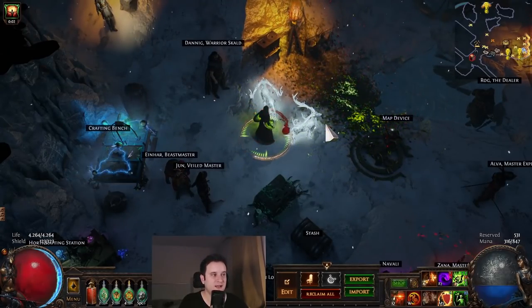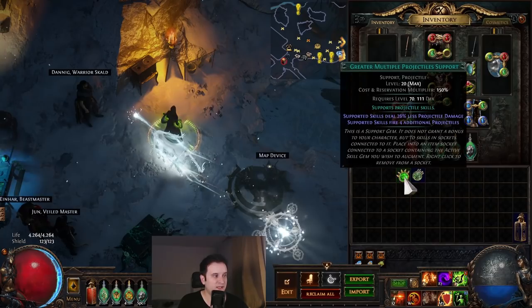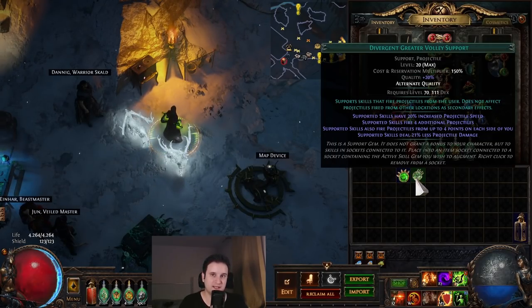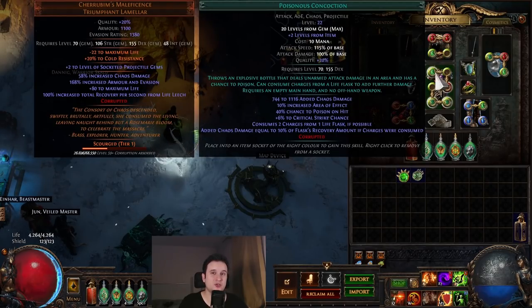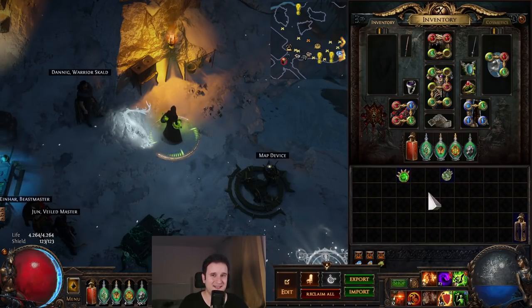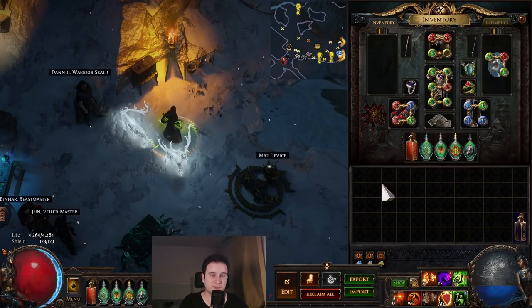You might ask why projectile overlap is so important, because we already had Explosive Concoction last league and it completely failed even though it could also overlap. The reason it matters this time is because we're poison. We are not getting the less projectile damage penalty from either Greater Multiple Projectiles or Greater Volley. With Explosive Concoction, those were hit builds where the less damage multiplier was rough — or it was ignite, and ignite overlaps don't matter because only one ignite sticks. So these overlapping mechanics make this skill incredibly strong in terms of damage scaling.